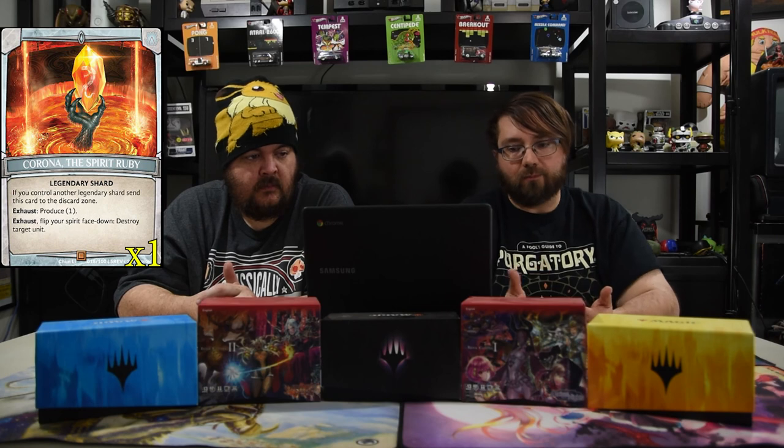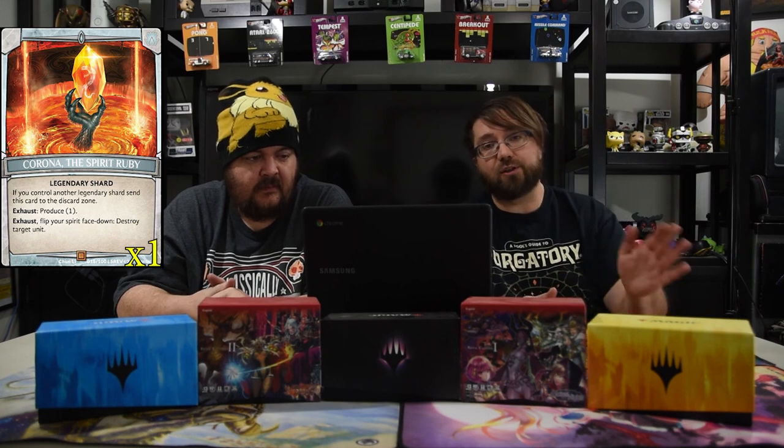For shards, we have Spirit Ruby — basically you tap it and flip it face-up to destroy a target unit, just there to help you kill a dude. The other special crystal is Hollow Crystal — it makes your Guardian units get plus 500 this turn, which is super good with the Red Rose Knight that buffs adjacent dudes. We also have the Argent Shards.